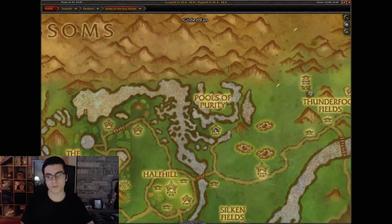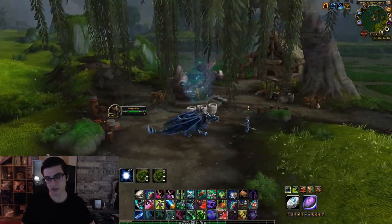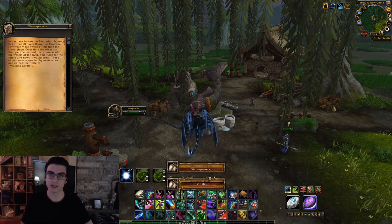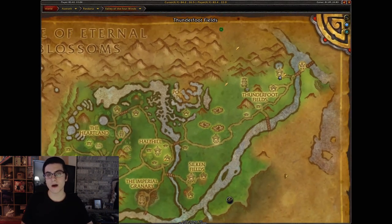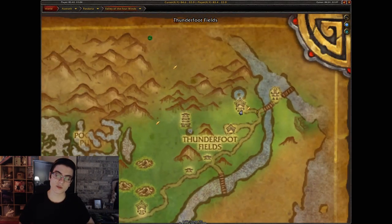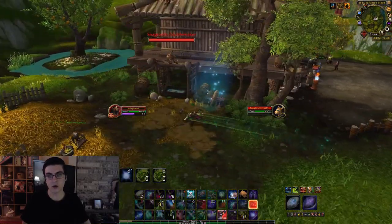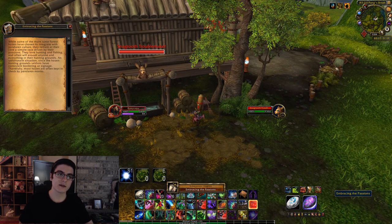Fifth one: head over to the Pools of Purity, kind of like a Jinyu village. Right by this fish statue you're going to have the Water Speaker's scroll. Moving on to the final one in the Valley of the Four Winds — head over to the left of this building in one of the first questing areas and you'll have the Embracing the Passion scroll. That does it for the Valley of the Four Winds.